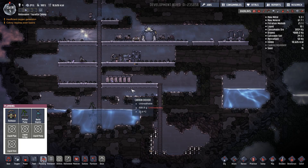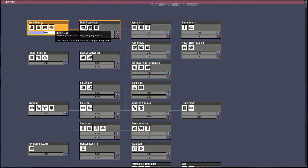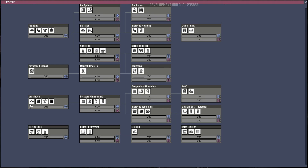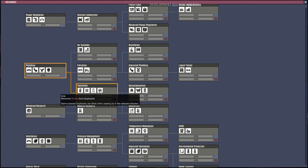By the way, why don't I have compost yet? I have no idea where that is. Click on this. Electric grill, mess table, farm tile. This is the energy stuff. Plumbing. Is there a search thing? A sink, shower, mesh tile, lavatory.